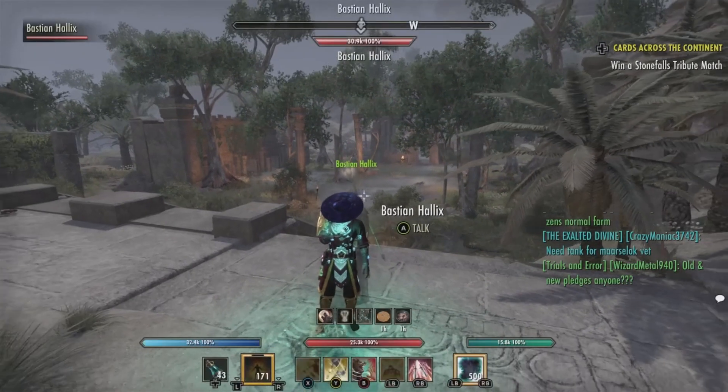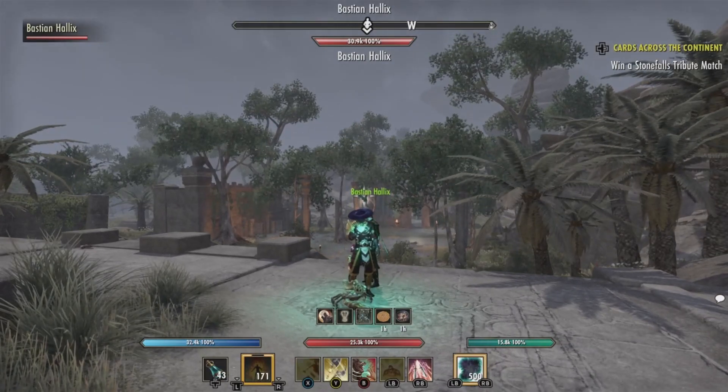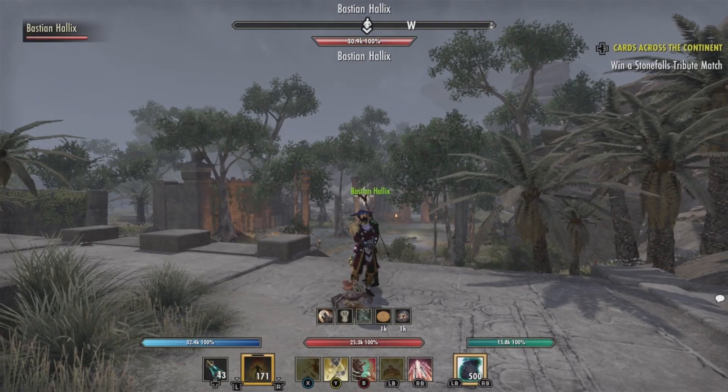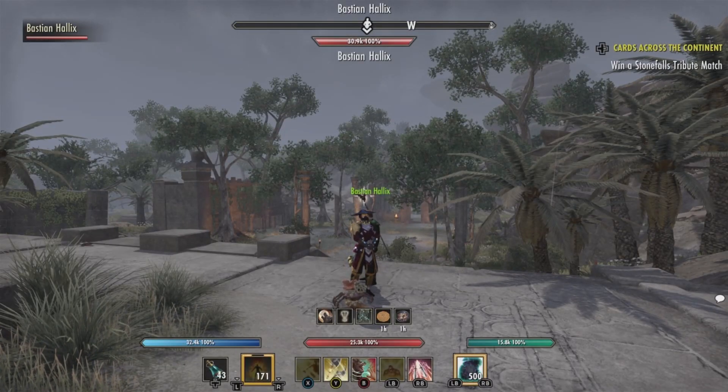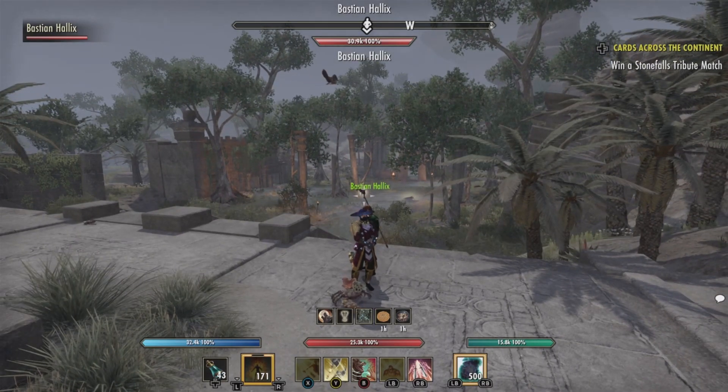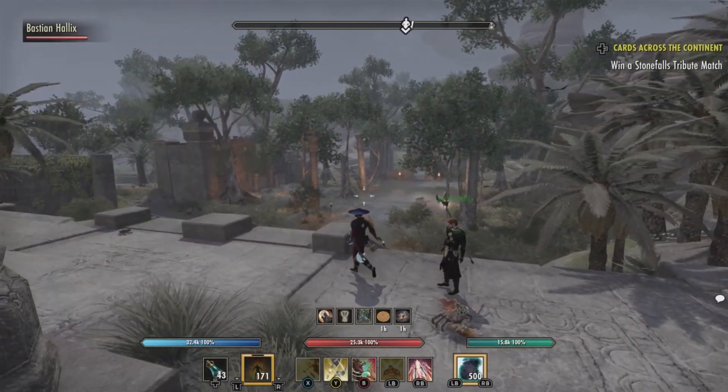To get this style you will have to come to Hew's Bane, so that means you will have to have the Thieves Guild DLC or ESO Plus. Come to any of the world bosses — they drop from them. So we will be waiting for this world boss to drop and then we will attack.